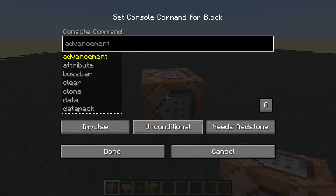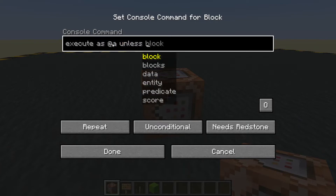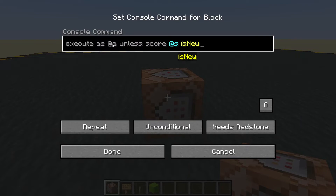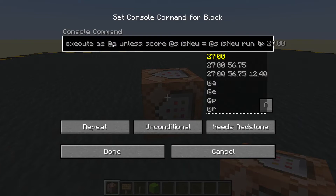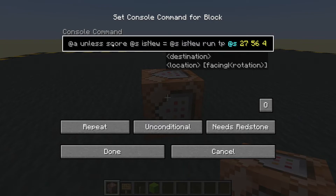Now I'll put down a command block - it needs redstone - and I will make it a repeating command block. We are going to execute as all players unless the score of the player running the command on the 'is_new' objective equals the score of the player running the command on 'is_new'. If we don't have a score that will be false, so the command will run, and we are going to teleport that player to the coordinates we just copied, then set their facing direction.